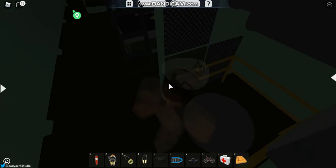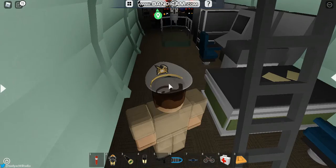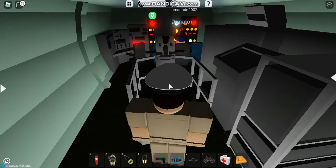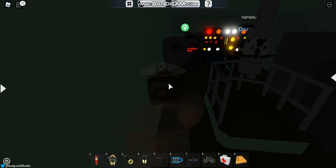We cannot go down this hatch or the hatch that goes to the back. But we can sit on all these chairs. This is the periscope. And yeah, there are more.